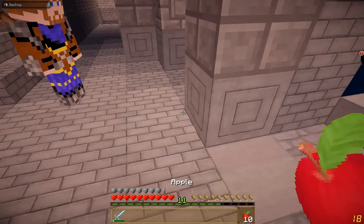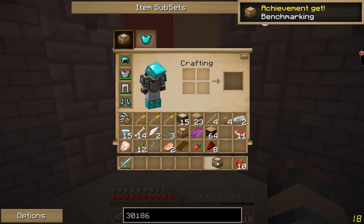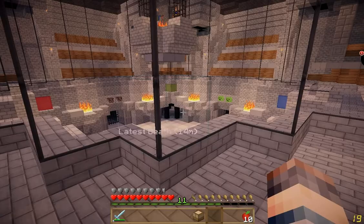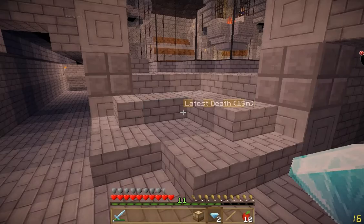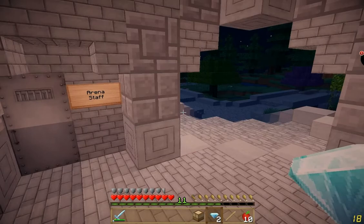I'll go to the staff room here. Eco had me fight a couple creepers earlier — well it was skeletons, zombies, and creepers, but the creepers are what kept killing me. Eco, would you mind coming and placing down a crafting table and making toast a sword with these diamonds? She's on her way — she went to get something from the castle.